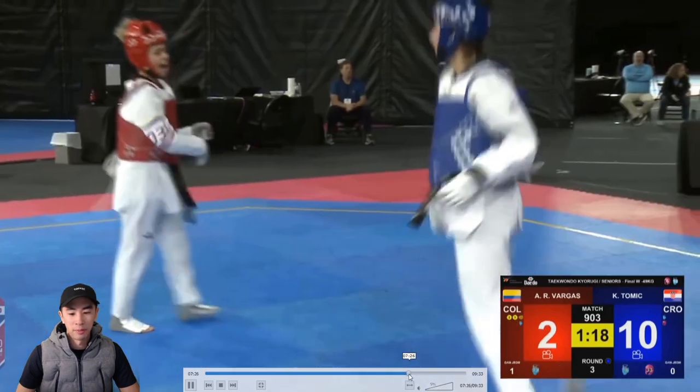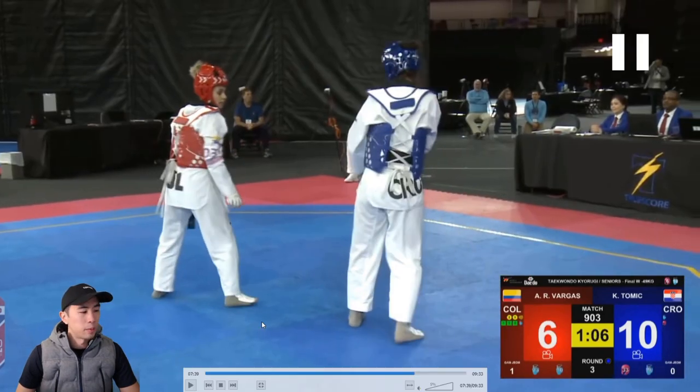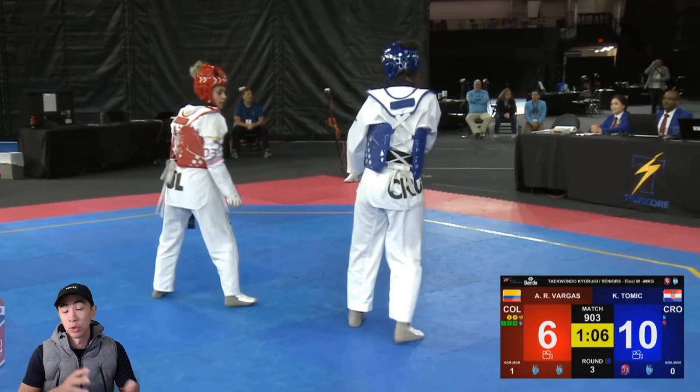In this exchange, blue is fading back slightly, and red is able to get the point and catch blue by surprise because red has shown no sign of the spin the entire match. Now for the next minute-plus, blue is going to find it a lot harder to score. I think red should have turned to the spin a little earlier to give herself more time with it, if it had worked.